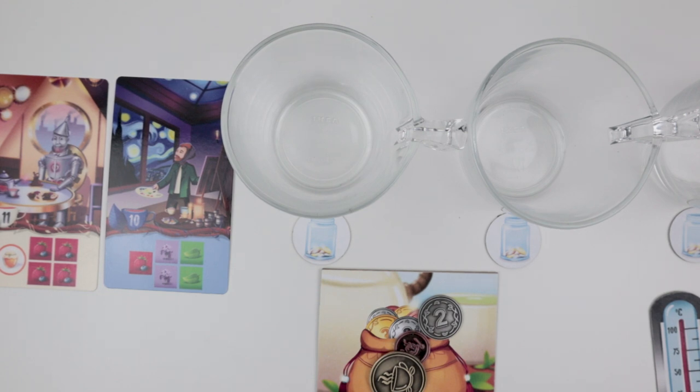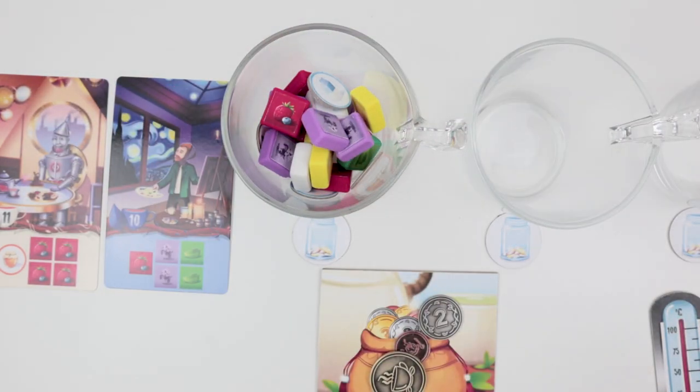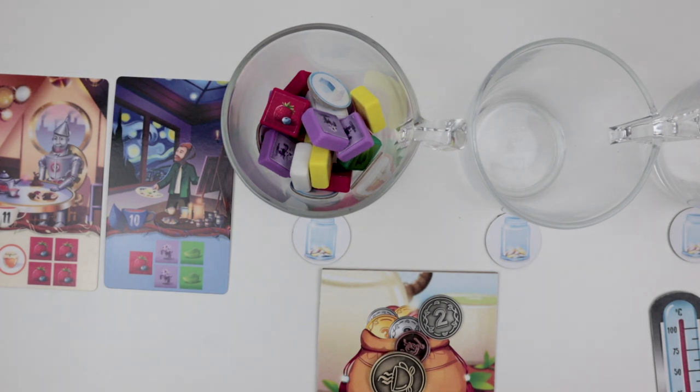In Chai, gameplay is made up of five rounds with the thermometer tracking each round. You finish each round when all the teacups are filled. At the end of your turn, you can choose to fulfill one customer order, either from your own teahouse or from the customer pool.